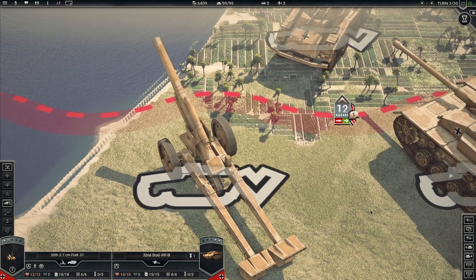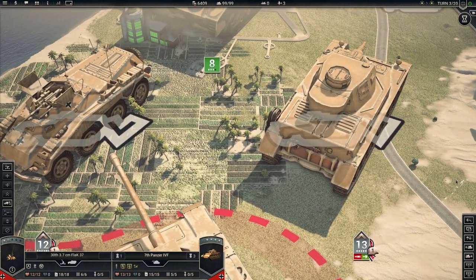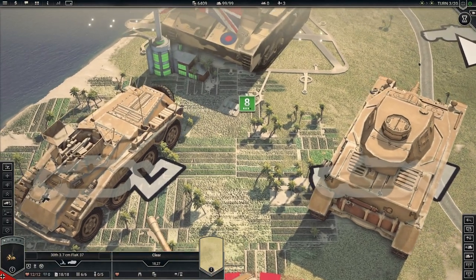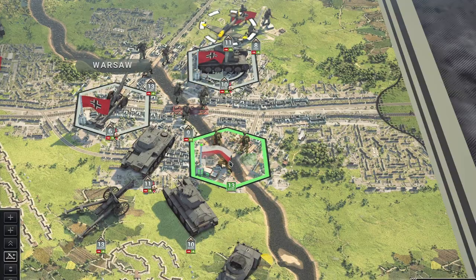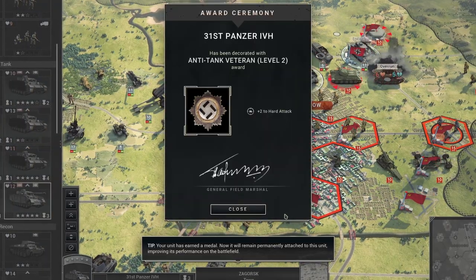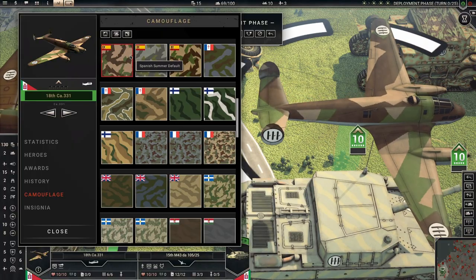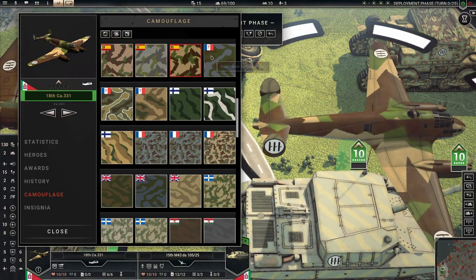The game also features over 1,000 — yes, you heard that right — 1,000 unique, upgradable, and highly detailed unit types that become available as the war progresses. Units gain experience for both wins and losses, they earn commendations or traits, and can be assigned heroes that give even further bonuses, and can even have their uniforms, paint, and camouflage fully customized.